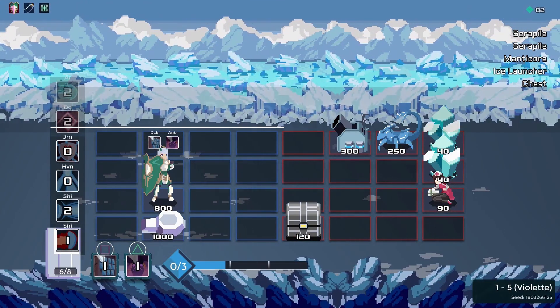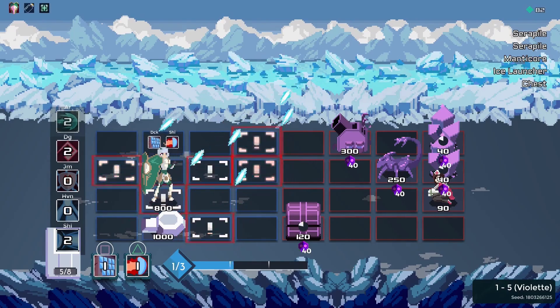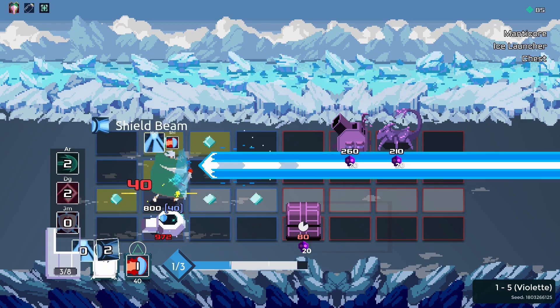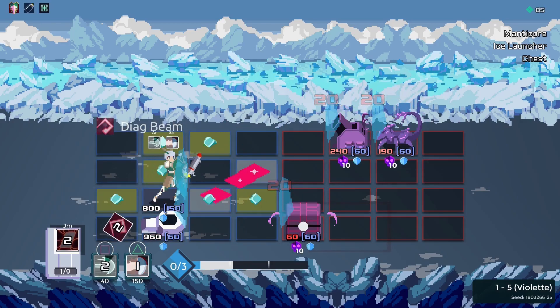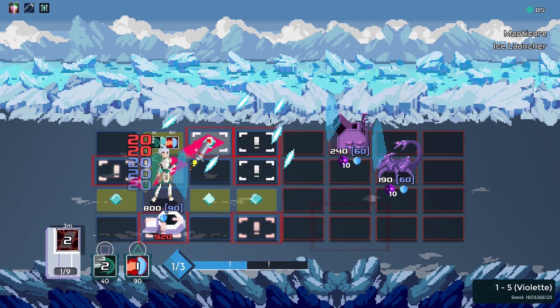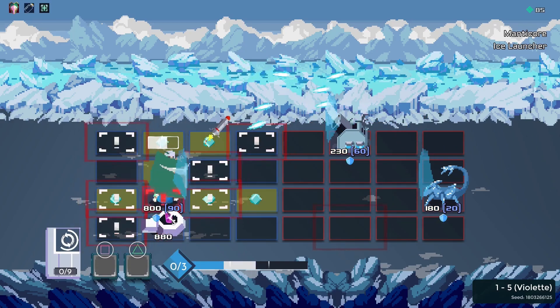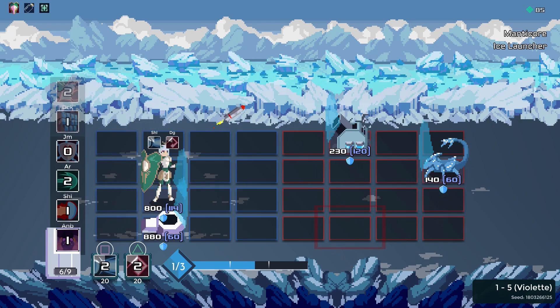It's the fight before the boss — a manticore, ice launcher, and a missile set to hit everyone in the field in 30 seconds. My diagonal beam can't reach the ice launcher, an enemy that would never move. All I could hope for was that it would nick the manticore. My mana regen wasn't high enough for me to reflect every attack, but I tried to mitigate damage regardless, shielding and reflecting.